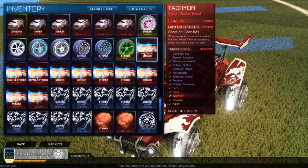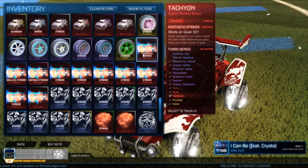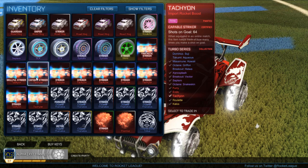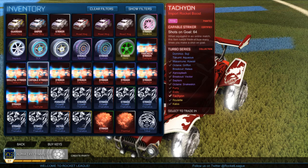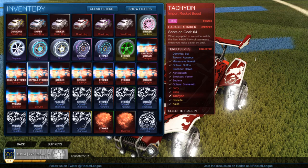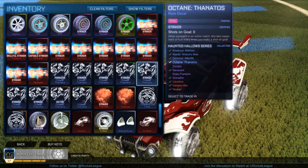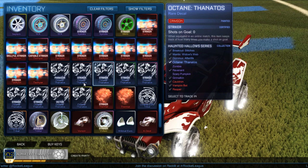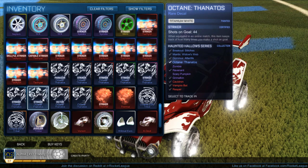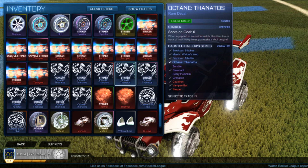My striker crimson Tachyon — I've had this for a long time and I'm never going to sell it. It's my favorite boost probably second to the Helios — it's dark and red and always goes great with a good orange team. My striker pink Tachyon is special because out of all painted pink items in the game, it is the only pink item that is a hot pink color instead of the light dull pink you see on Roulettes, Zombas, or Volts. I have a ton of striker and normal painted Thanatos because it's probably my favorite decal and I wanted to stock up before they retired and went up in price.